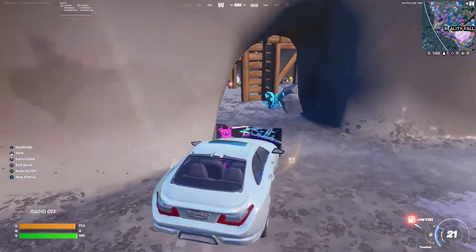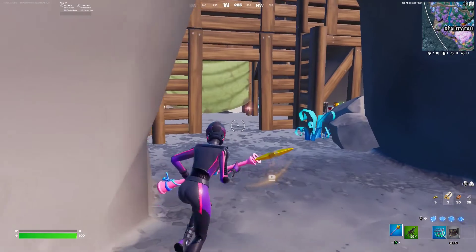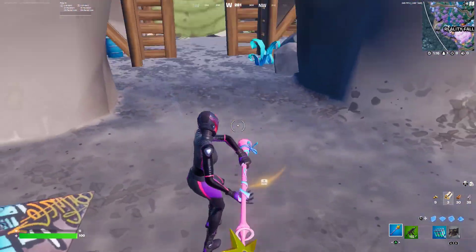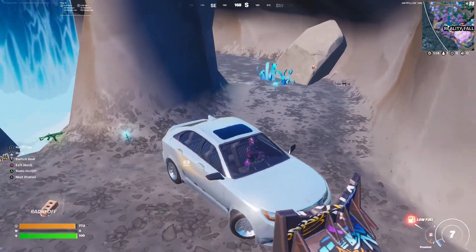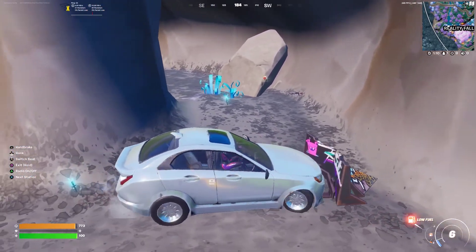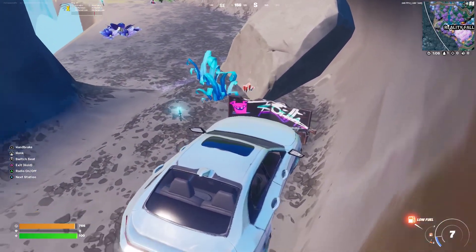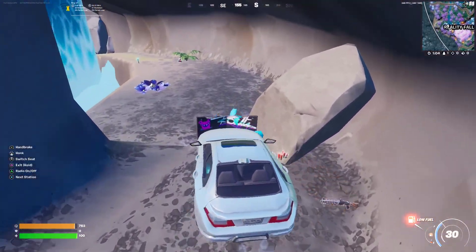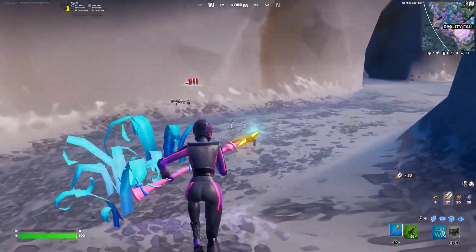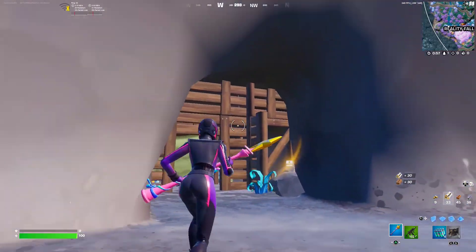Yeah, that's all you guys need to do — just get a car like this and then hit it with the cow catcher and you go in. These rocks here do have like a billion health, so you guys won't be able to just go and break it. You guys need to do this. Epic is patching this soon, so make sure you guys do it quick and you'll be able to see in there.